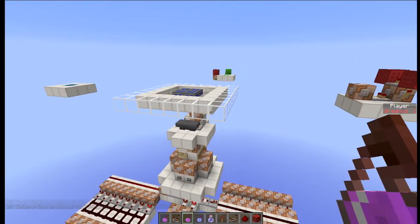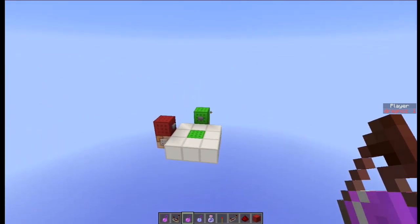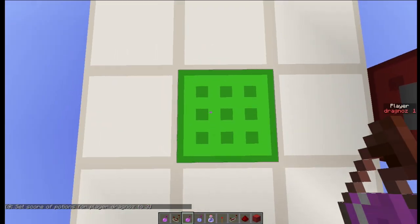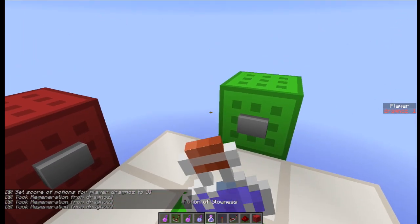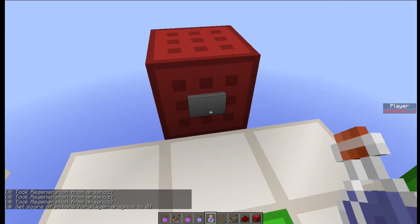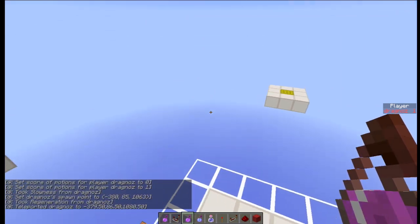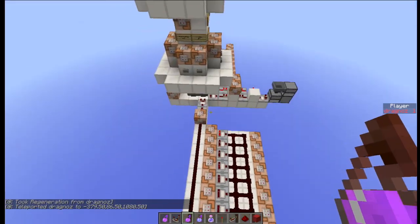If everybody on the server is using these teleportation potions but you don't want to be affected, it's very easy — you can turn it off by changing your potion score to, for example, three. These potions will no longer affect you at all until you set yourself back to zero. Once you're back to zero, splashing a potion will teleport you again. It's really as simple as that.